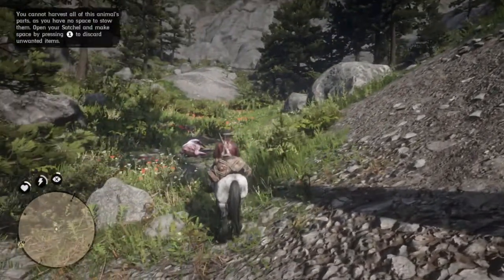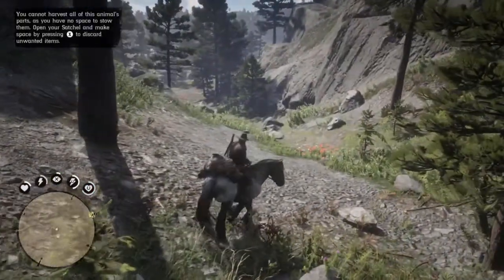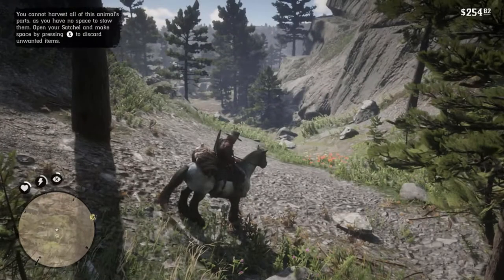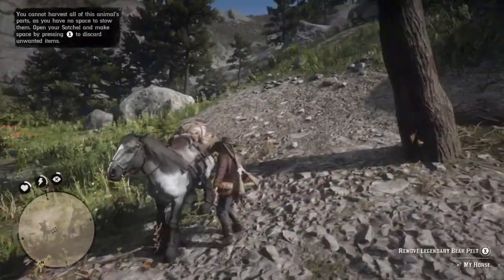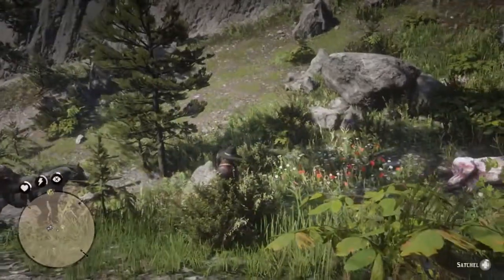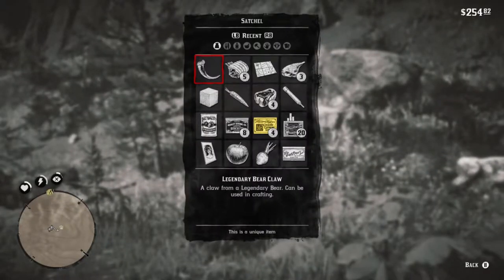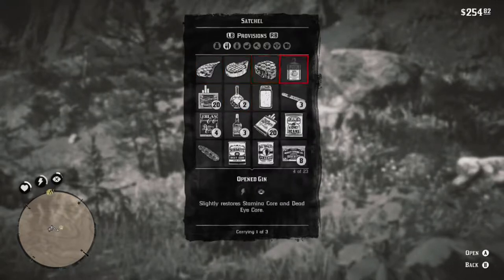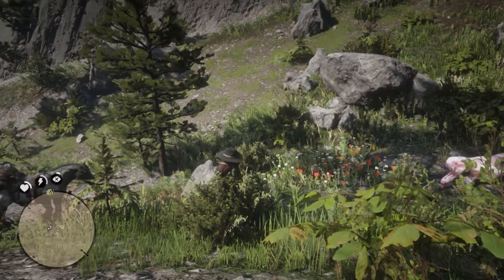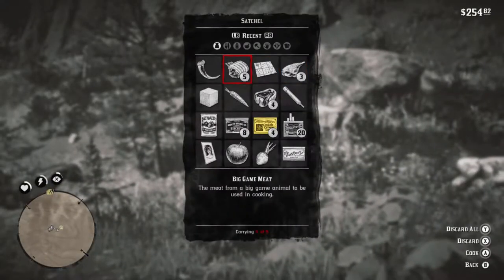You cannot harvest all this animal's parts — you have no space to stow them. Open your satchel and make space by pressing X to discard unwanted items. So you didn't even get the meat. You should probably go do that. All right, so we can open my satchel and I'll press X. All right, let's get off the horse and we'll try that. Why's the music getting all intense? All right. I don't have any unwanted items. Oh, I can use it to drop stuff. Yeah. Oh, you have up there is like a half bottle or something. Slightly restore stamina. Let's just drink it. Let's drink everything that we don't want. Something that increases dead eye.